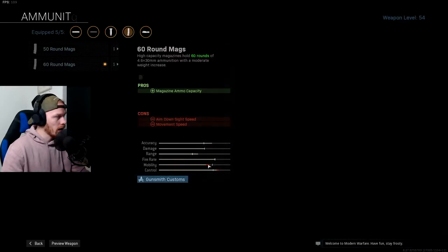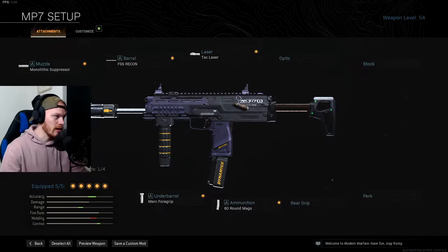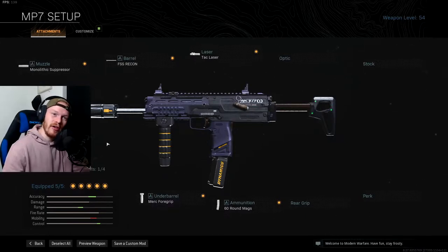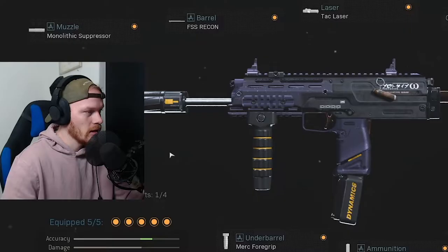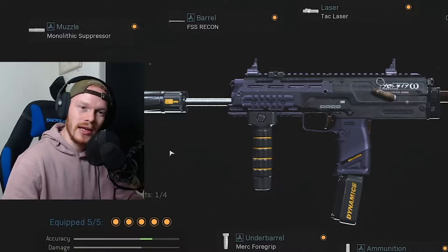Last but not least the 60-round mag. Before the nerf to the no-stock option I would definitely recommend using no stock, but now the recoil is a little bit too much. The best thing about the MP7 is it can be so stable with barely any recoil. This is probably my favorite weapon next to a sniper — top tier, next to the AS VAL, because the AS VAL is very very strong next to the sniper as well. Try this MP7 out yourself and let me know in the comments if you like it or not.